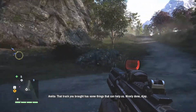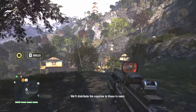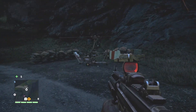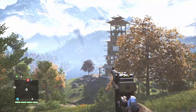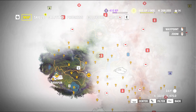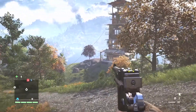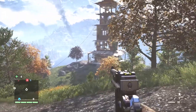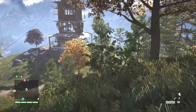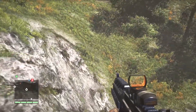That truck you brought has some things that can help us — nicely done Ajay, we'll distribute the supplies to those in need. I like how we got a little bit of acknowledgement. I decided to go to a different tower — this one was closer to the town we were just in. So now the fun part is going to be making sure we can get in.